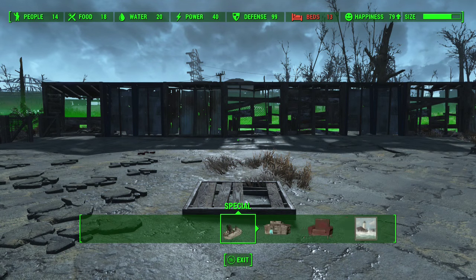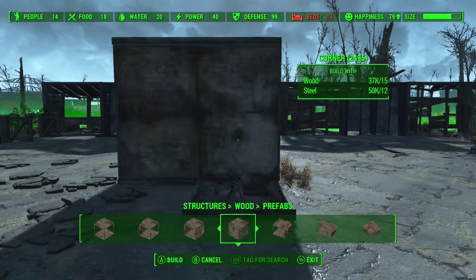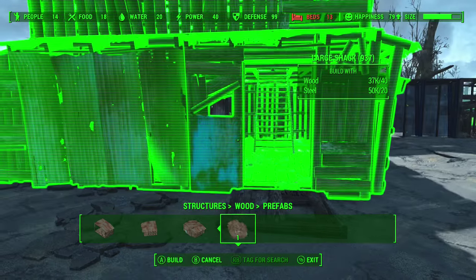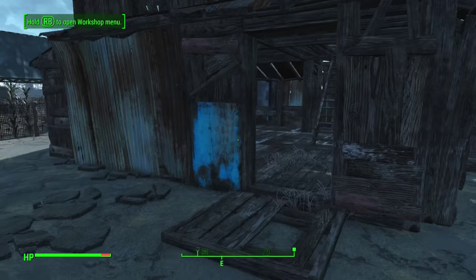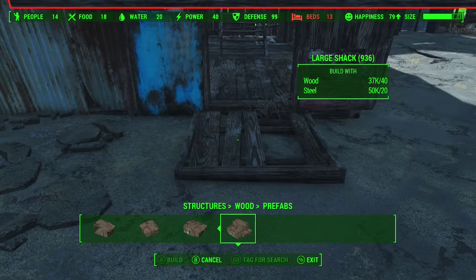Okay, so to start off this build, we're actually going to be starting off with a prefab. This video isn't really for the outside structure. This is more for a format — a format that you can use in any structure that you want, big or small. This is to show you how to build a pub from the inside out, not from the outside.